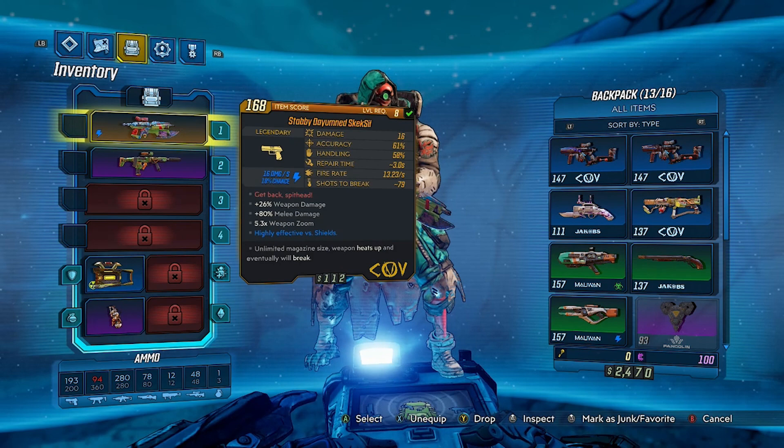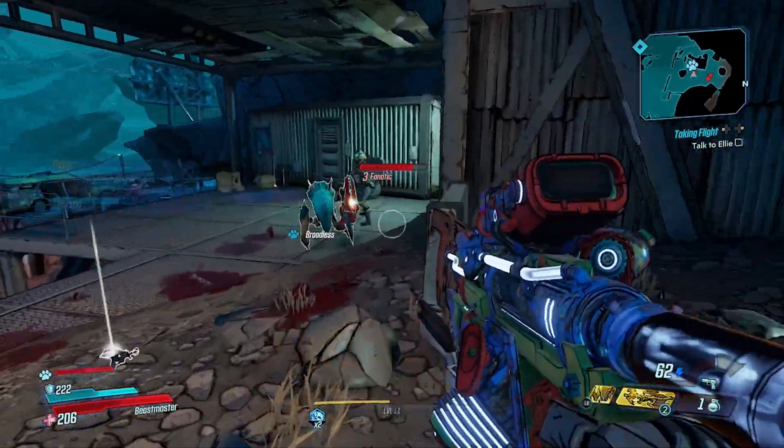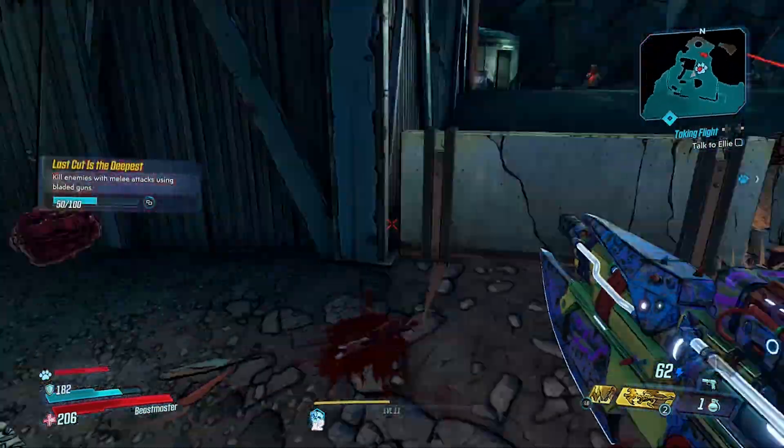For the weapon stats, mine has plus 26 weapon damage, 80 melee damage, and a scope. Your weapon might be different because Borderlands makes random weapons, so the parts and prefixes are completely different. You might have a different prefix on this gun, but it will generally be the same gun. This weapon is a shock type, which means it will be perfect against shielded enemies.